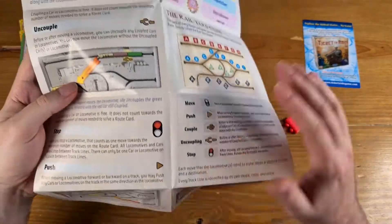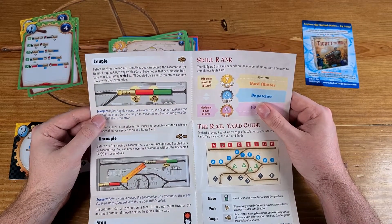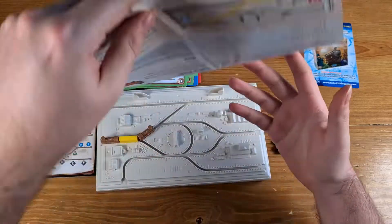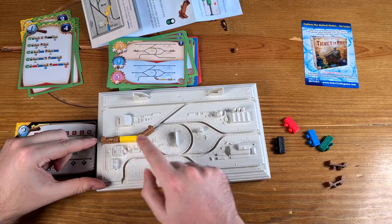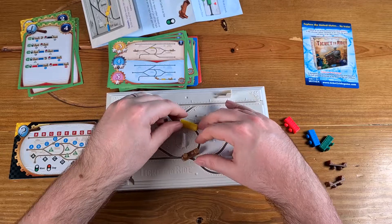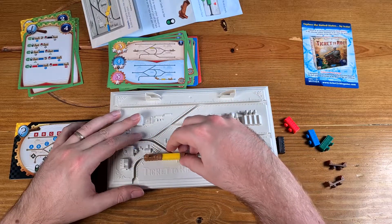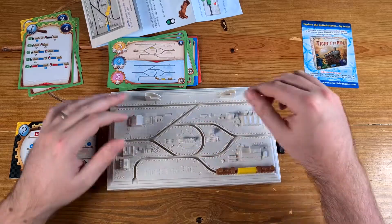Yes! The rulebook says: before or after moving a locomotive, you can couple the locomotive or the last coupled car with a car or locomotive that occupies the track directly behind it. So in this case, that's one move, and we can couple everything together to drag it all around the middle — that's two moves — then the other locomotive does the pulling and we end on three!